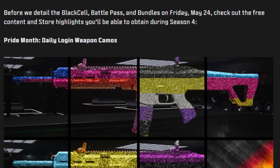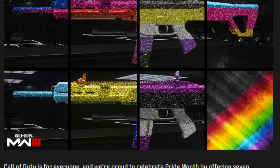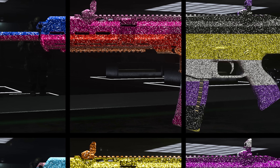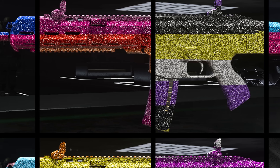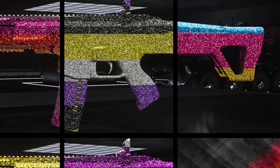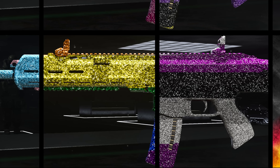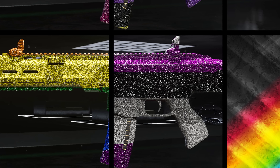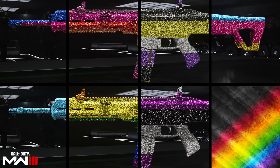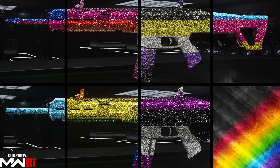The next set of free rewards are the daily login camo rewards. Sometime during June, Call of Duty is having a Pride Month package available in the store. This package contains a total of seven different camos, all available in one big bundle so you don't have to keep coming back every day. It's going to be available throughout the entire month. The camos don't appear to be animated, but they do have a sparkling glittering effect, and each camo will feature a couple of different colors.